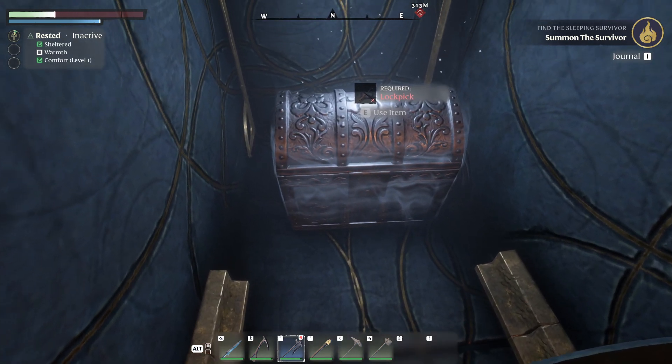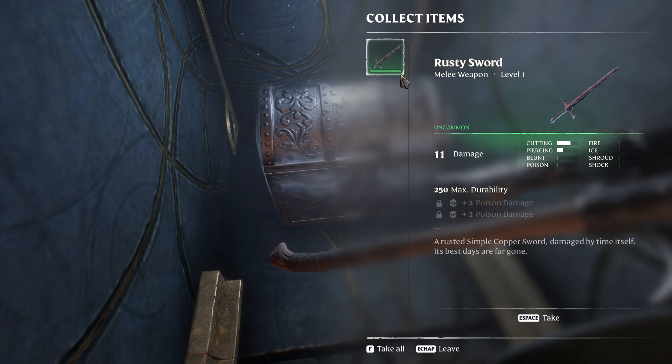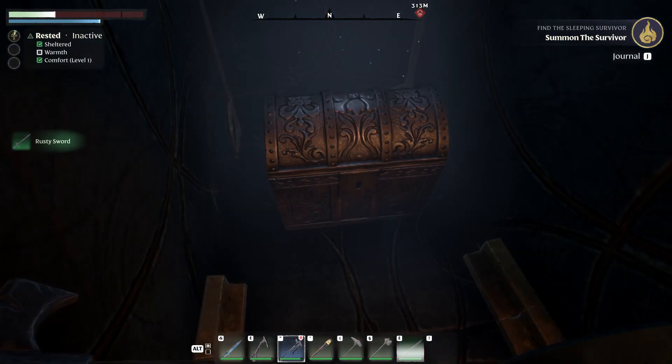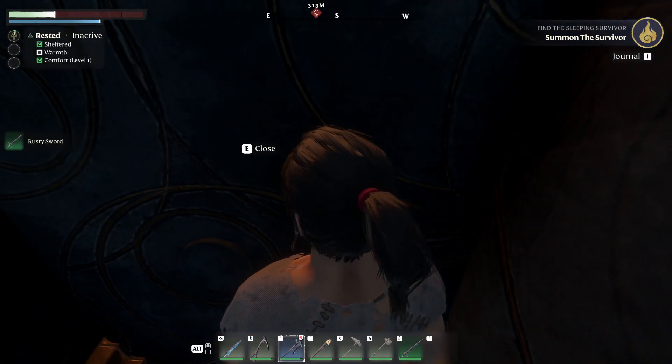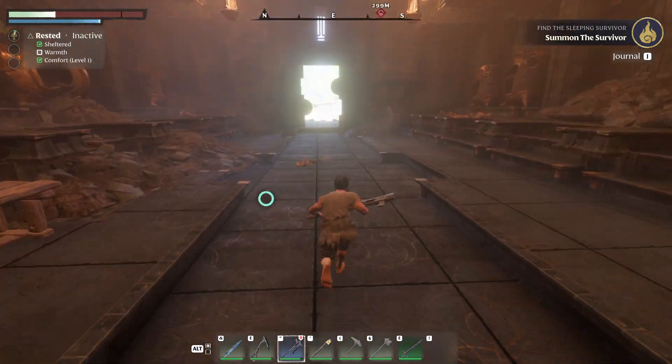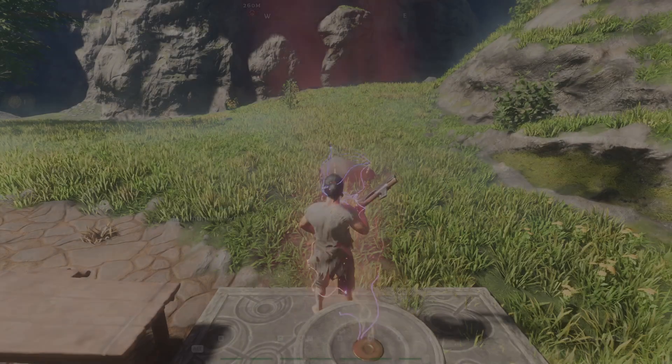Normally we get a two-hander here, but now we got a rusty sword — it's an uncommon one. That's how you get the equipment that you can salvage. Then you return to main menu, come back, start again on your flame altar, and that's how you can farm really easily a lot of iron scraps and runes at the start of the game.